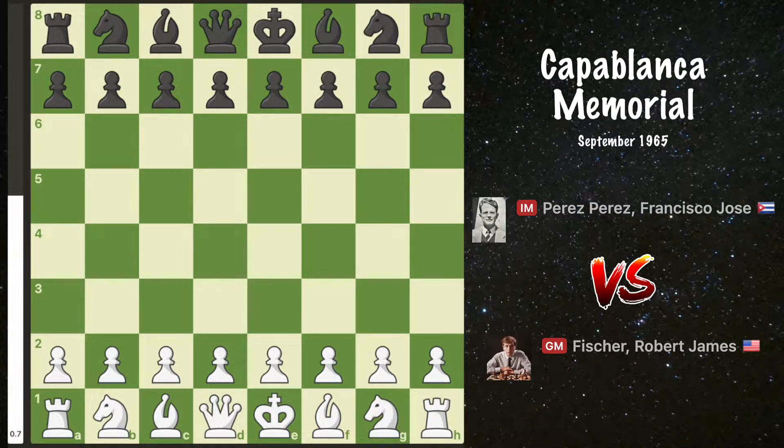Hello, chess enthusiasts! The year is 1965 and we are in Havana, Cuba. This is a game from the 4th annual Capablanca Memorial International Chess Tournament. Bobby Fischer has the white pieces and José Pérez has the black pieces.